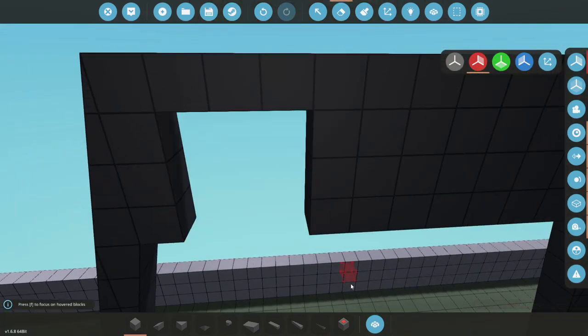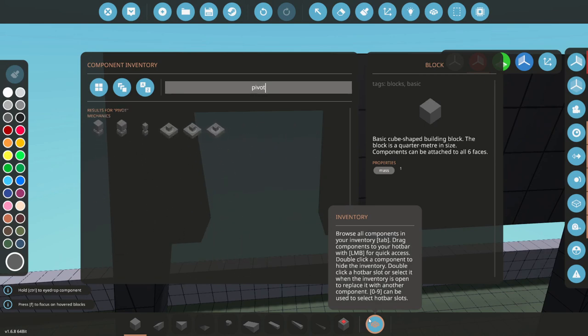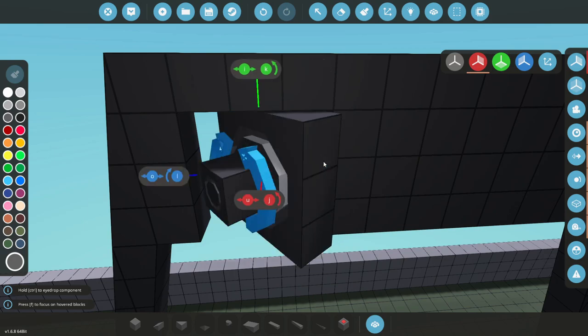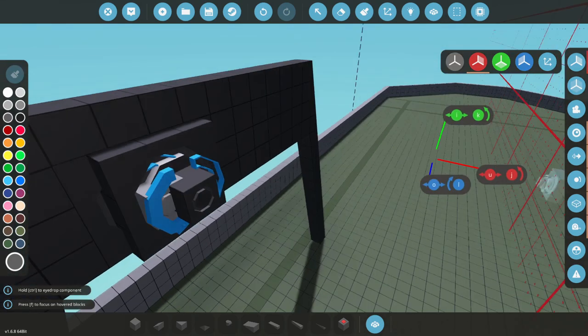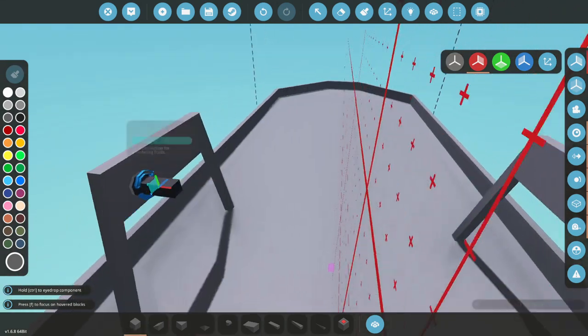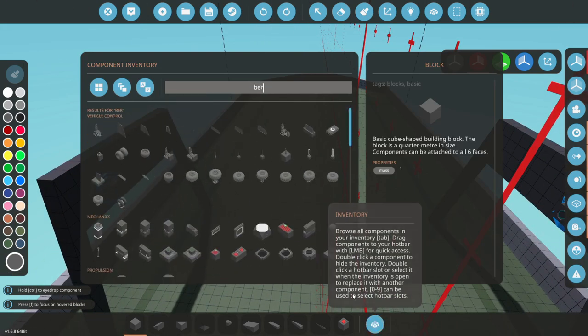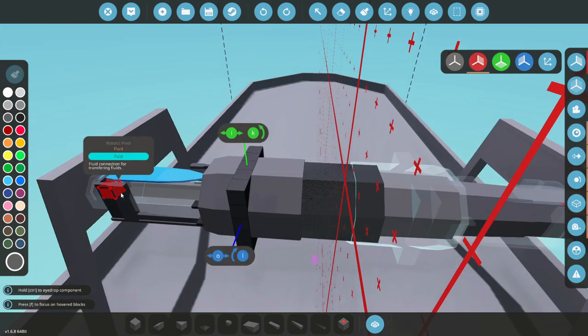But anyway, let's go ahead and delete this right here, get ourselves a pivot and smack it straight in there. And hopefully this will be good enough to actually lift it up. I think they'll be strong enough — I'm not entirely sure, but we'll see. So let's go ahead and get a Bertha cannon and we'll see what happens. Here we go — Bertha cannon.